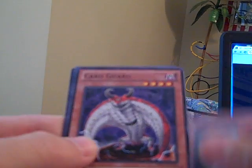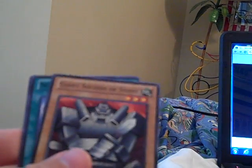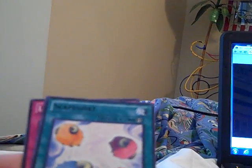Pack number 2: Fortress Warrior, Card Guard, Giant Soldier of Stone, Scapegoat, and Liberty at Last.